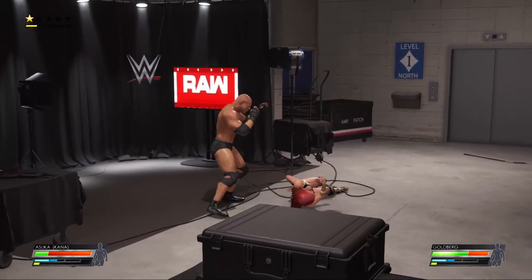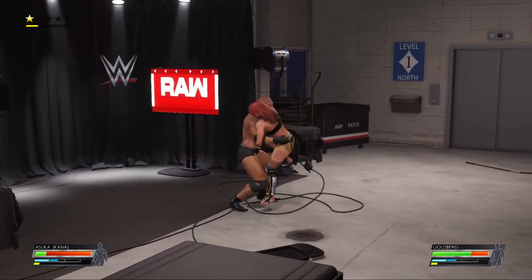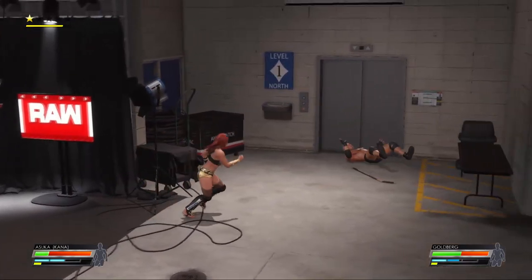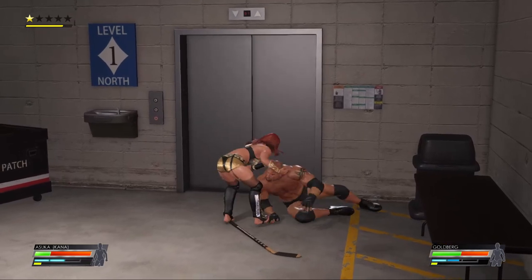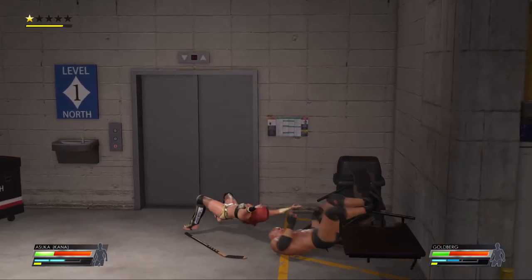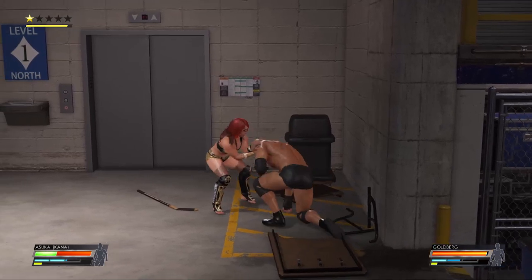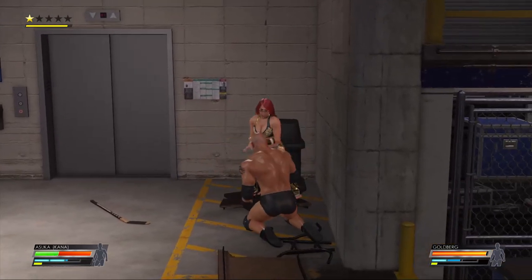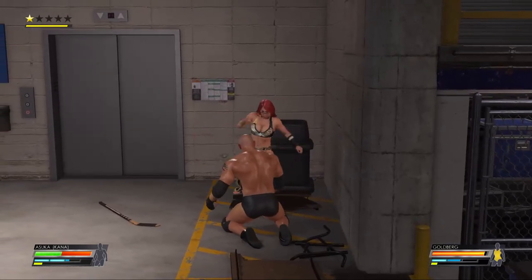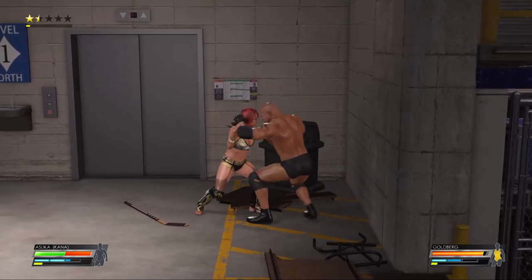This works with every character who is present — not created. But you can see we have a created version of Asuka. A superstar must be prepared to go all out, be as aggressive and vicious as possible. Remember, it's no disqualification — the superstars can do what they want, but it can all end with a three count or a tap out. The music is from Fates, I think — I just needed a soundtrack so I won't talk over silence.